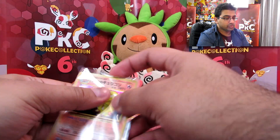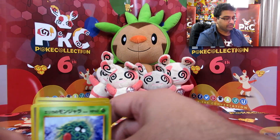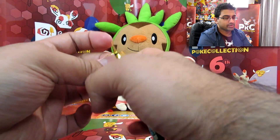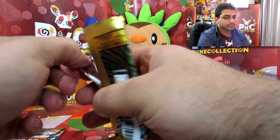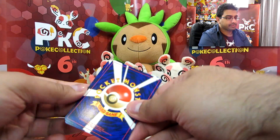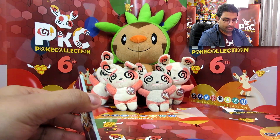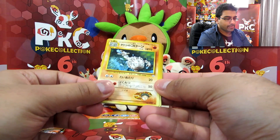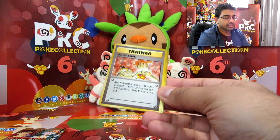Three more packs to go. I feel like these are all skewed to one type. We've got a Trainer card. Brock's Graveler. A Misty and Psyduck.